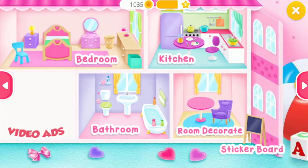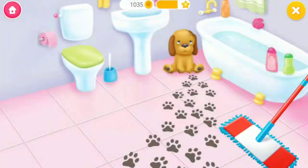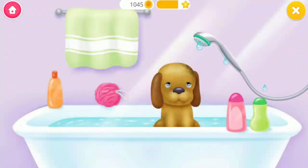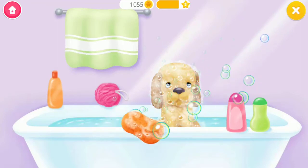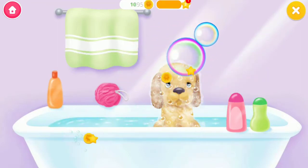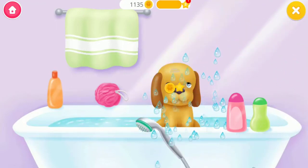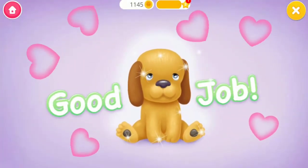Help me to take care of my dollhouse. Toby made such a mess. Can you help me? Mop the floor. Toby needs a bath. Use the sponge to wash Toby. Pop the bubbles. He loves water! Yay! Good job, you helped me so much.